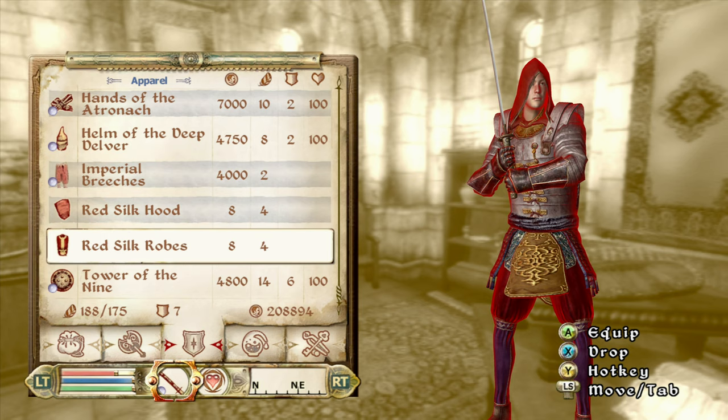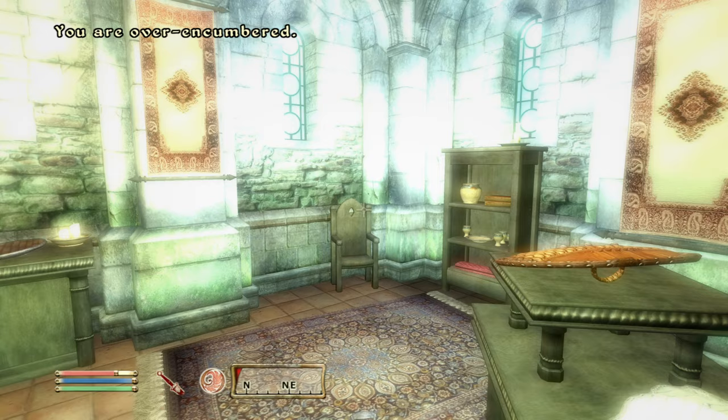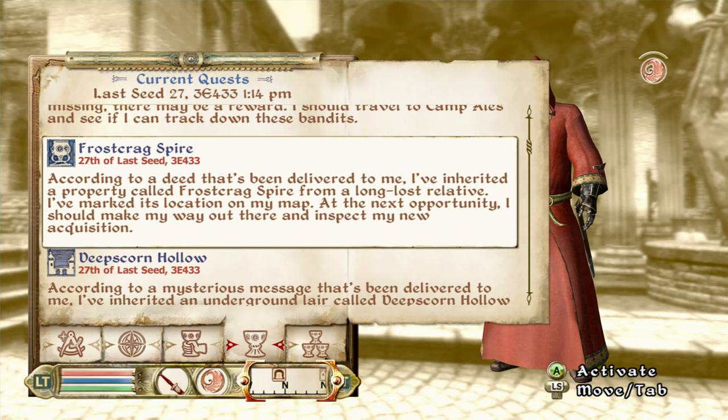Then we go to the shield store and pick up Tower of the Nine, which is certainly the best shield you can get up to this point — eight thousand gold. Here's what we've collected entirely so far, and if you're overweight use Ease Burden to keep walking. Favorite piece: the Red Silk Robes.